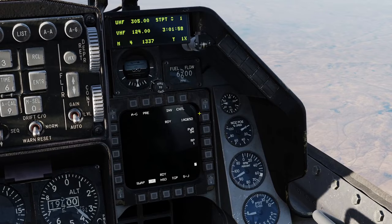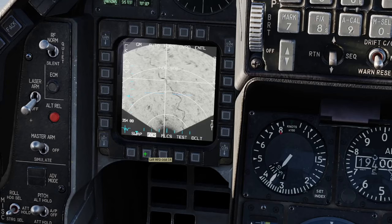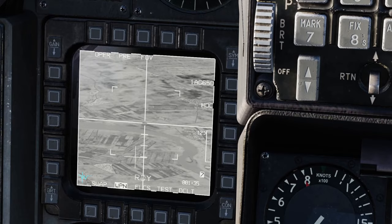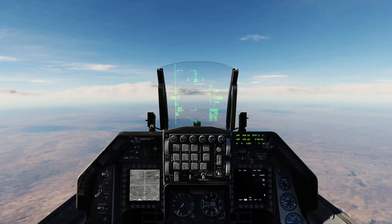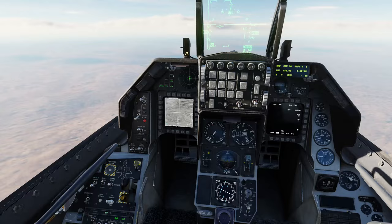AGM-65D — same thing, we'll go with this first. On our left MFD, click the OSB under FCR and change this to weapon. We're going to want to do DMS down to make that the SOI, take control of that. I already have a waypoint near the target, and it will automatically slew to that, or basically to your selected waypoint or where your targeting pod is looking.